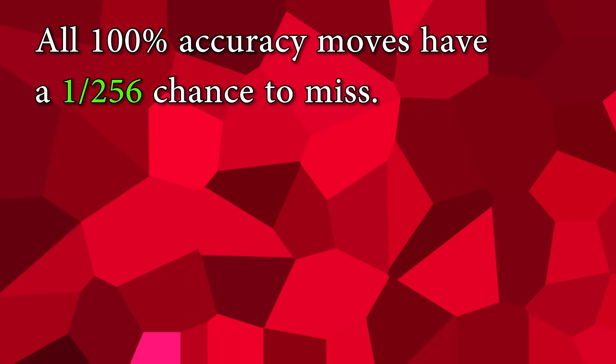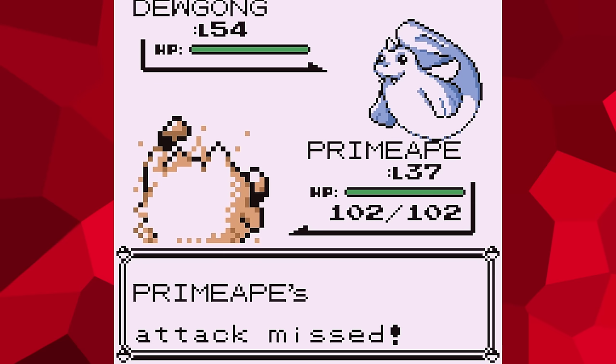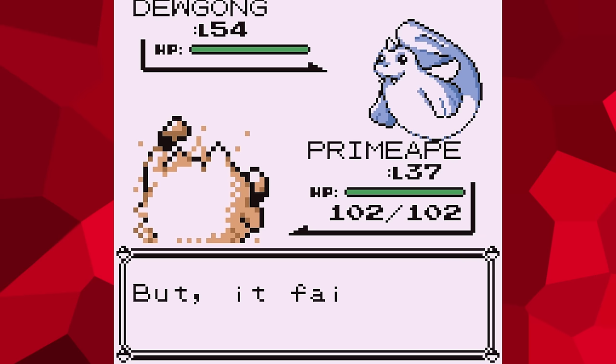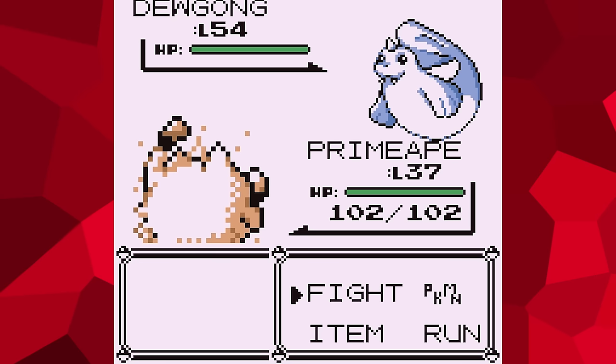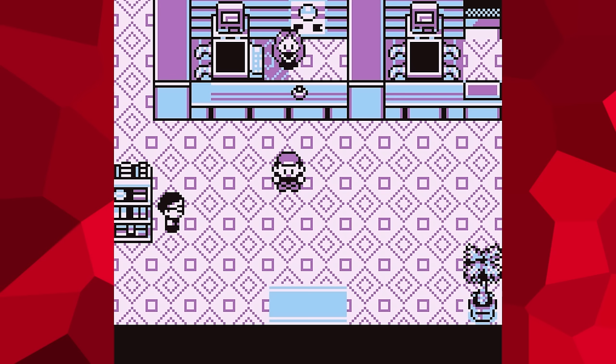This means that their true accuracy is actually 99.6109%, with a 0.3891% chance of missing. So now that we know that having an attack miss still depletes PP, and that it is possible for Rage to miss the opponent, that means that it should be theoretically possible to use up all of the move's PP. From there, you'd be forced to use Struggle against the regenerating Dewgong until you faint. And this loss would, of course, bring you back to the last Pokemon Center you used, thus ending the loop.